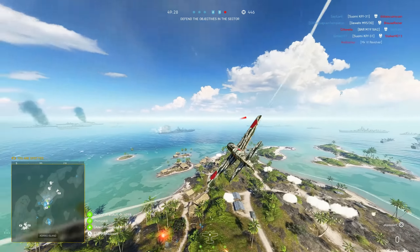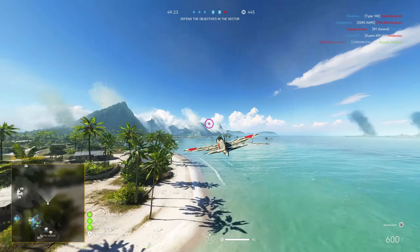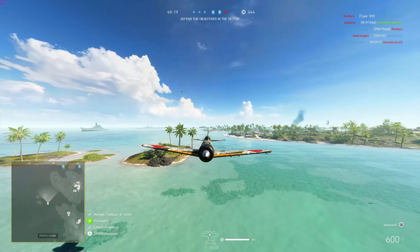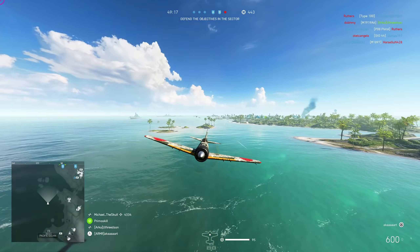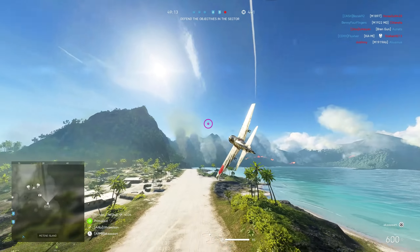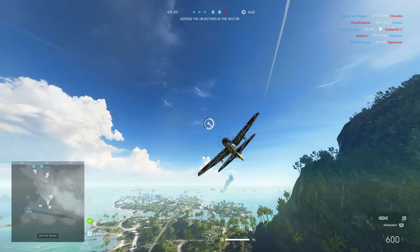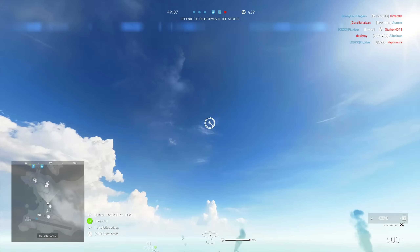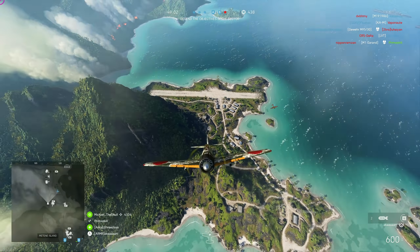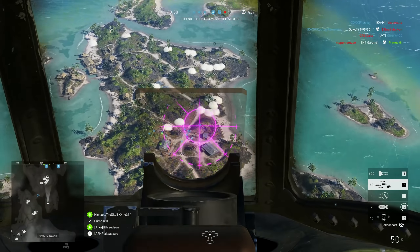I wanted to create a loadout that could do more than just take out infantry. Considering the sheer number of enemy tanks that attackers can get on Breakthrough — especially on Wake Island — an anti-armor build was really appealing. Not only that, but since the 5.2 update DICE changed a few things with plane combat, meaning my old loadout isn't the best anymore. You can't chain-drop those incendiary bombs, so they're not as strong if you're trying to drop two on one location.